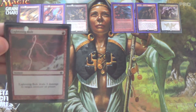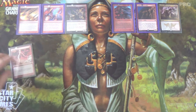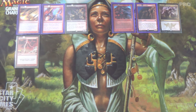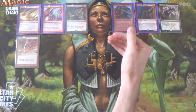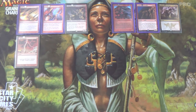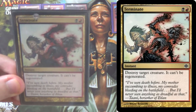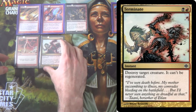We have 4 Lightning Bolts to start off our removal suite. It's a red deck in Modern — of course you run Lightning Bolt. It keeps the opponent off of low-to-the-ground cards while we stall until we can cast LD after LD, turn after turn. Terminate also does the job well — if it can't be killed with Lightning Bolt, Terminate should get it done.